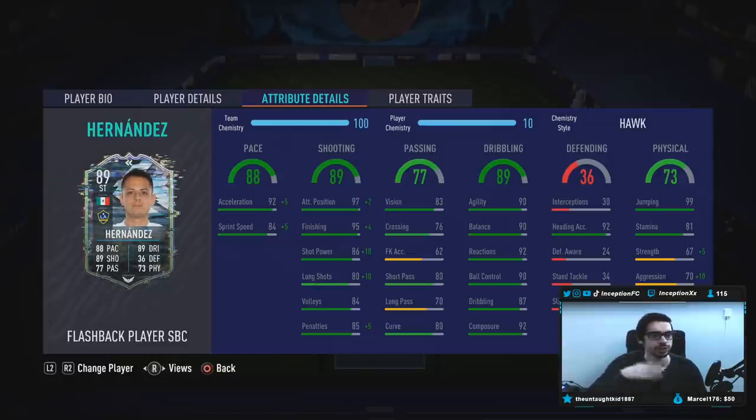I'm giving him the Hawk chemistry style because I want to boost his shot power as much as possible so that when he does get into the right positions, he's essentially perfect at shooting. So we're going to have him at 97 acceleration with an 89. Shooting: 97, 95, 86, with 84 volleys and 92 composure is pretty decent. So with the Hawk, we're going to be making it perfect essentially.